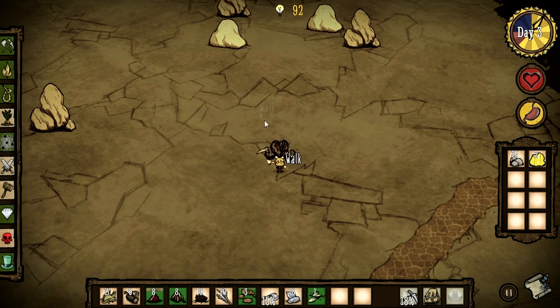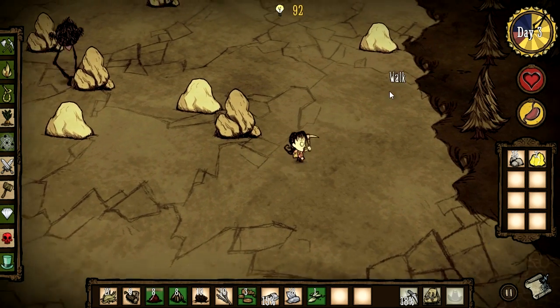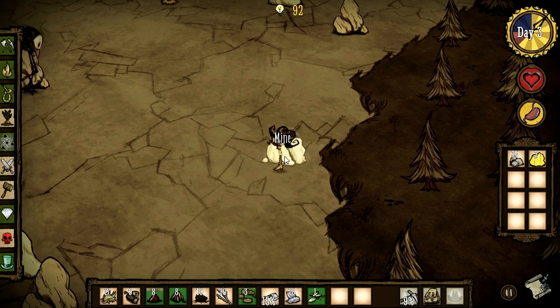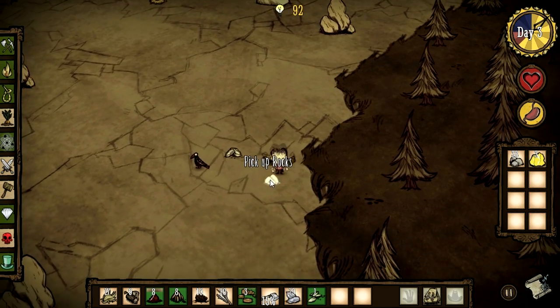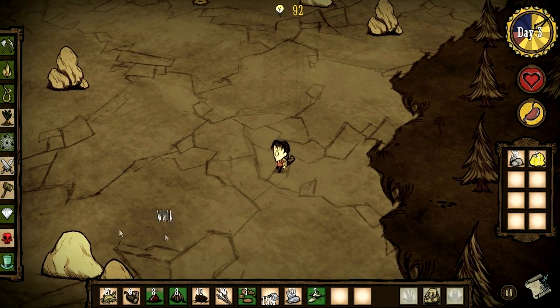I'd quite like to gather a bit more gold as we've only got two pieces, preferably avoiding death by the tall birds over there. I need at least three gold - there we go, perfect. And now I can get both the research machine and the alchemy machine. A bit of a tongue twister.